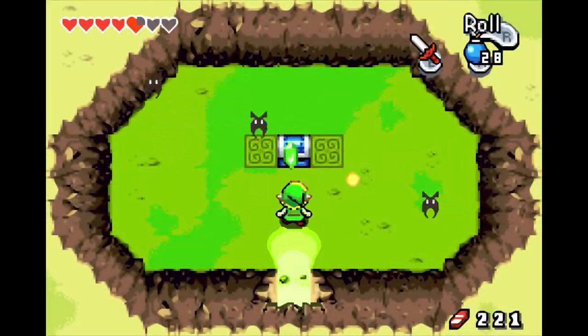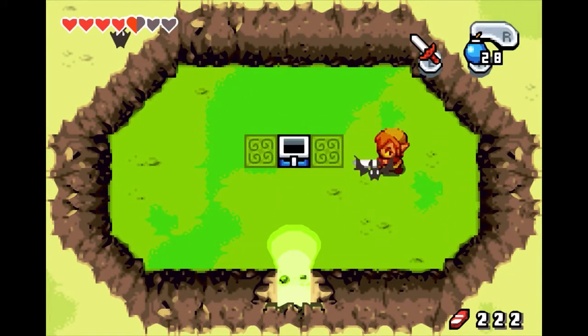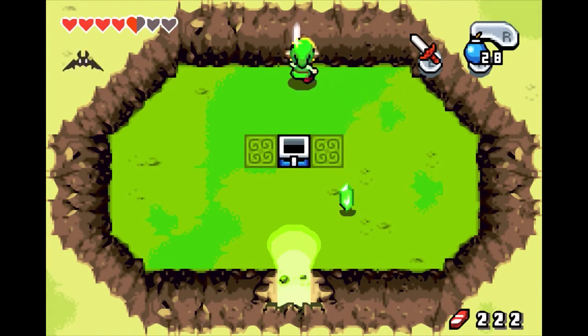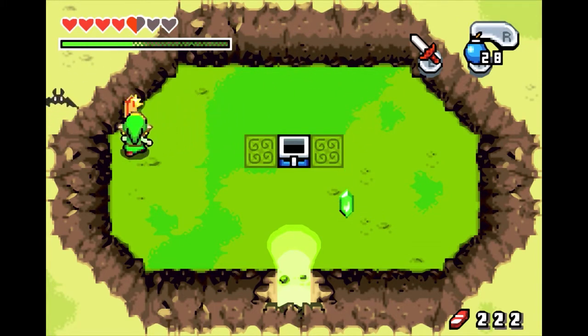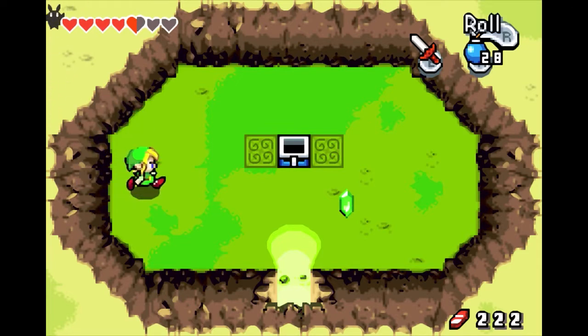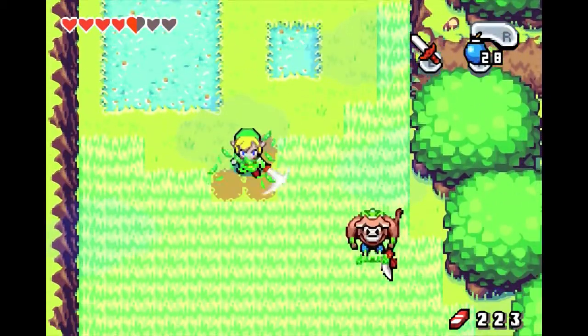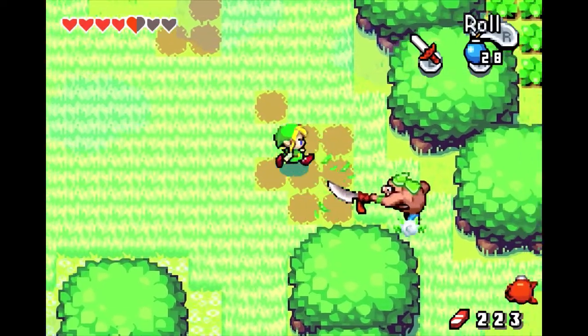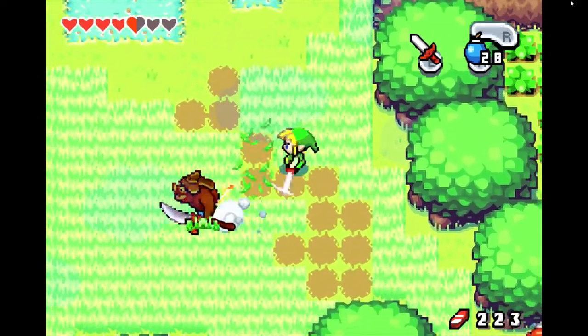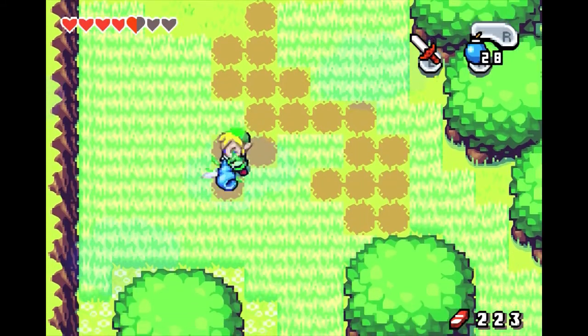Alright, we got a lot of bats. And another kinstone piece, whoop-de-woo. Still have not used kinstone pieces at all — I'll just gather up a whole bunch of them, and then at some point I will try to start unlocking things. We'll just keep gathering them all up.